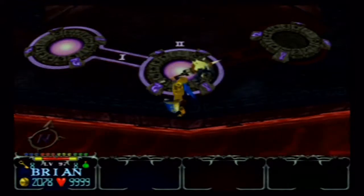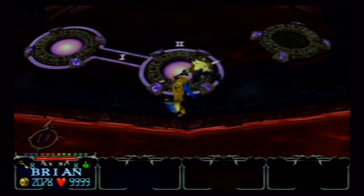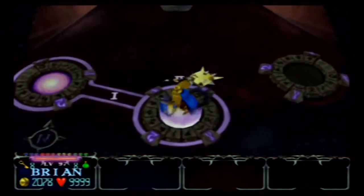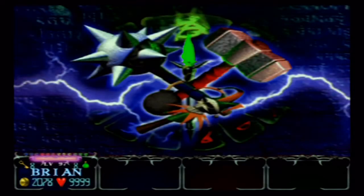Ladies and gentlemen, welcome back to Gauntlet Dark Legacy. My name is Brian, your host and commentator. We're entering the second level of the final battle — level 97, 100% walkthrough. We have a secret room to enter and a secret character to unlock, which is Summoner, the wizard guy.